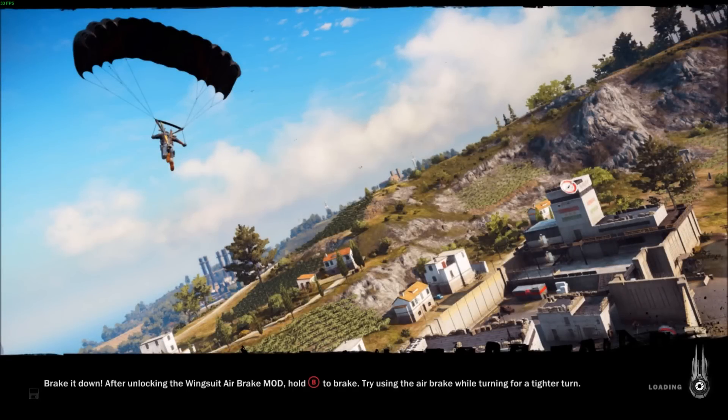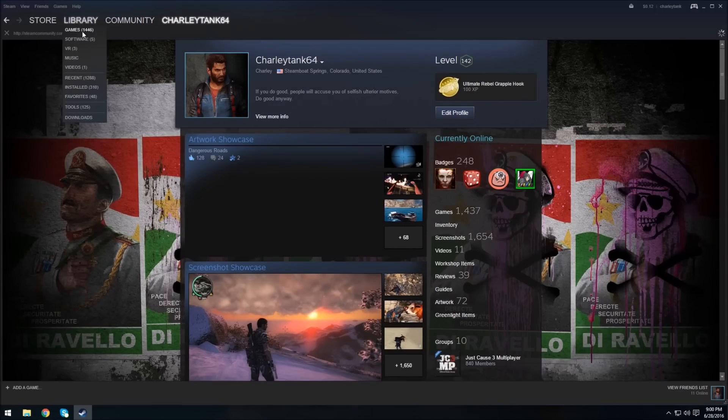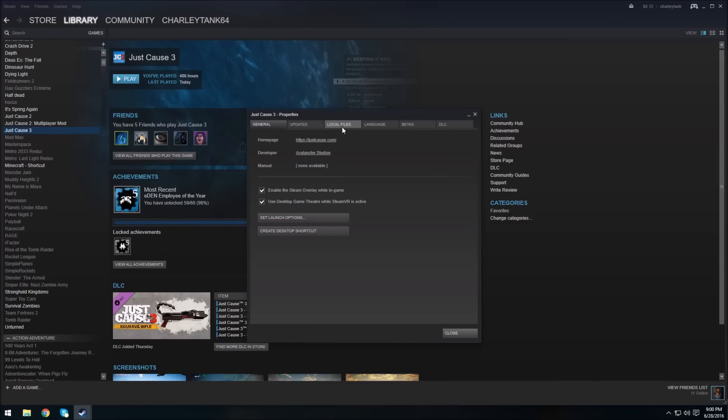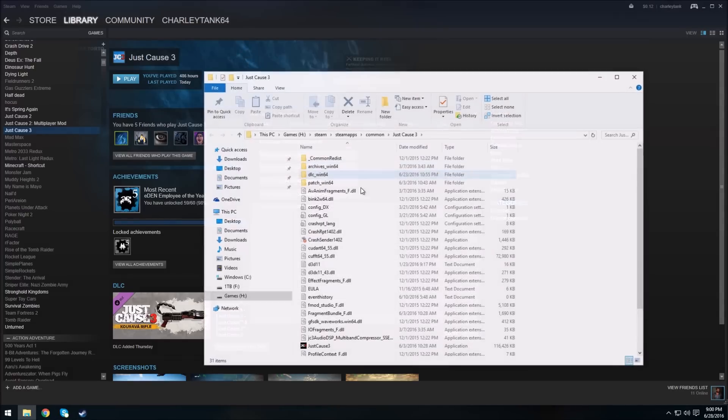So first thing you want to do is get off the game, go to Library, and then right-click and go to Properties, then go to Local Files and Browse Local Files.